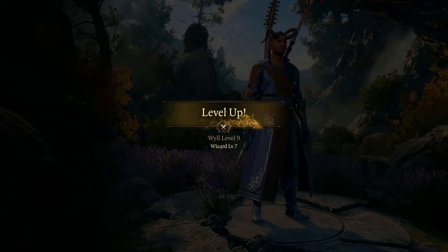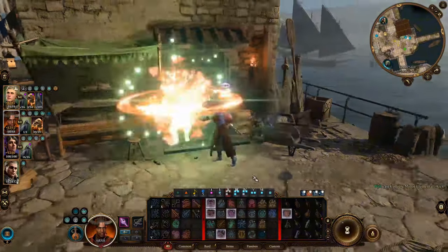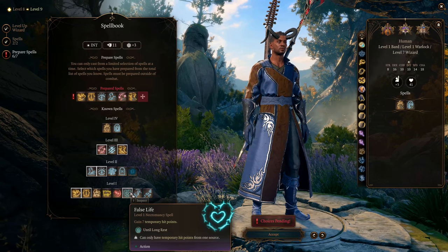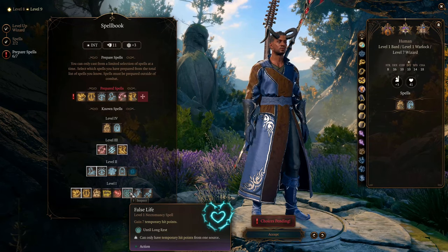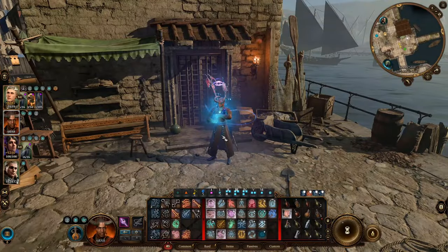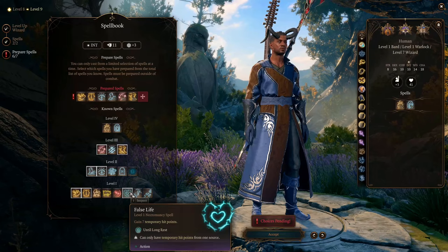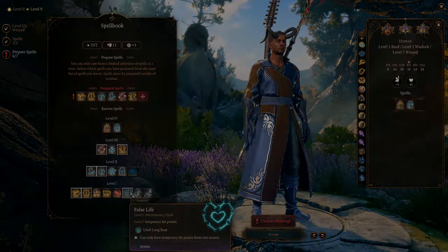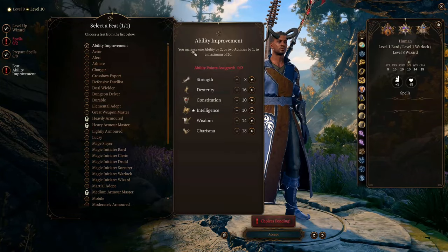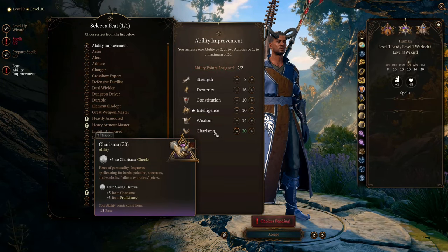At level 9, we can learn the spell Conjure Minor Elemental to summon another unit for your party, which is recommended for any mage build. At this level we also have the luxury to learn and prepare a level 1 spell, False Life, which gives you some temporary hit points. This effect lasts a whole day as long as you don't take damage and lose those hit points, so you only need to cast it at the beginning of the day. At level 10, we can choose our second feat. Here we choose Ability Improvement to increase our Charisma to 20 — the cap — maximizing our casting ability.